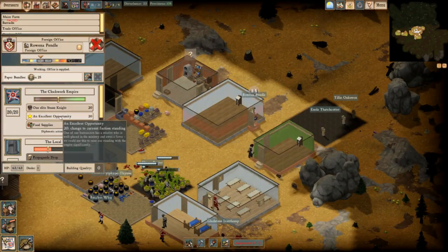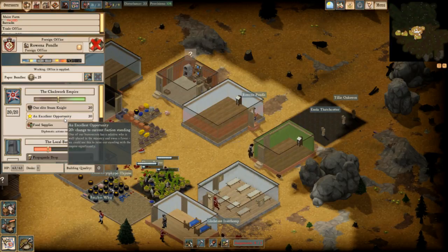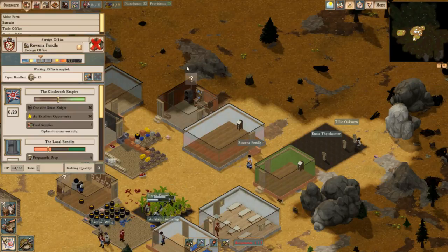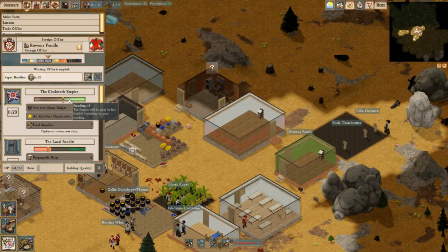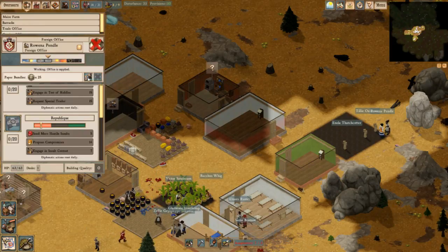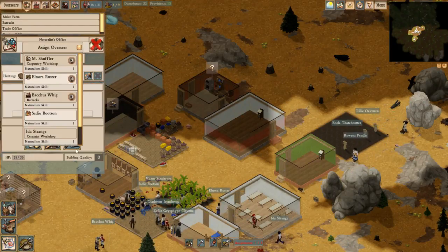We could really use a bureaucrat's desk. An excellent opportunity — 20 change to our current faction, which we're at negative 6 right now. One of our bureaucrats has a relative who is well placed in the ministry and holds a favor. We could use this to raise our standing with the empire efficiently. Let's do it! Now do they like us more? Yeah, cool. We don't have an overseer for here either, huh?